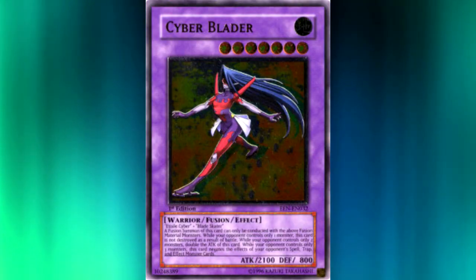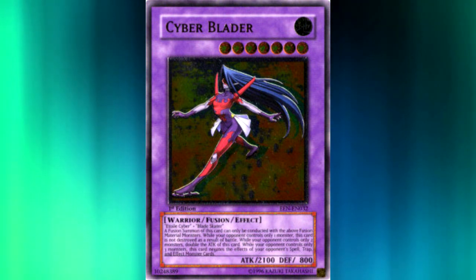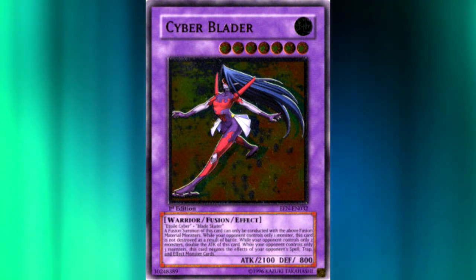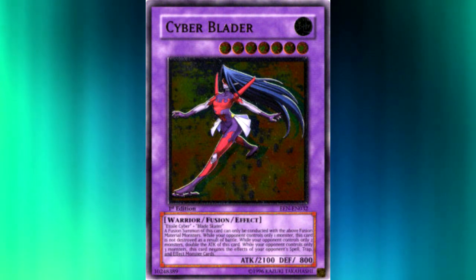We've now had two sets in a row where they've released cards that have the foiling in the top right-hand corner, where before they never had that. And I think that's cool, because one of the things that made Ultimate Rares so interesting is that they had that foiling on their level and attribute where other cards didn't. Gold Rares sort of did, but Gold Rares are really ugly, so who cares. Ultra Rares and Secret Rares haven't really done this — it was sort of unique to Ultimate Rares.